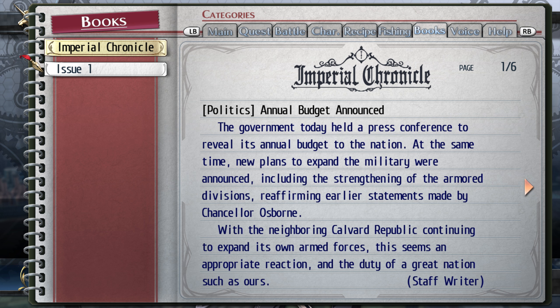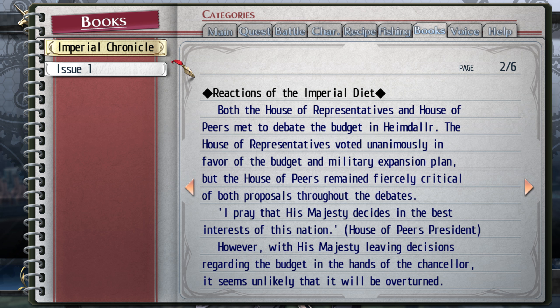While I'm at it, I'm going to read the Imperial Chronicle. Politics: annual budget announced. The government today held a press conference to reveal its annual budget. New plans to expand the military were announced, including the strengthening of the armored divisions, reaffirming earlier statements by Chancellor Osborne. The neighboring Calvard Republic continues to expand its own armed forces. Both the House of Representatives and House of Peers met to debate the budget in Heimdall. The House of Representatives voted unanimously in favor, but the House of Peers remained fiercely critical. With His Majesty leaving decisions regarding the budget in the hands of the Chancellor, it seems unlikely that it will be overturned.